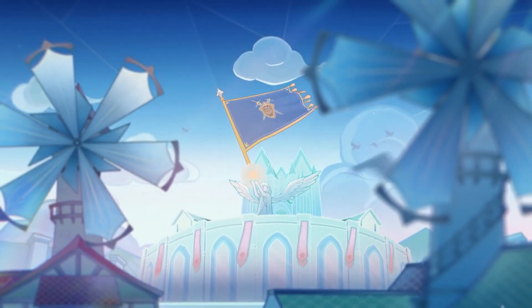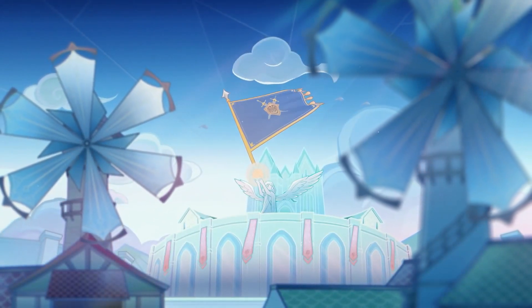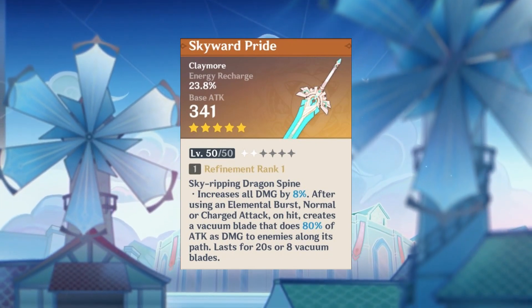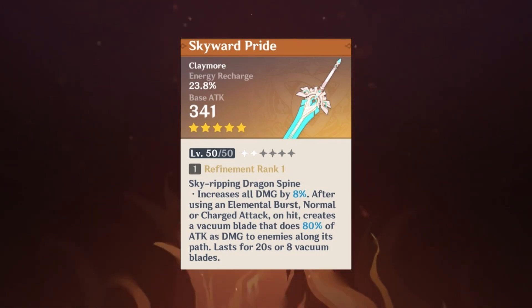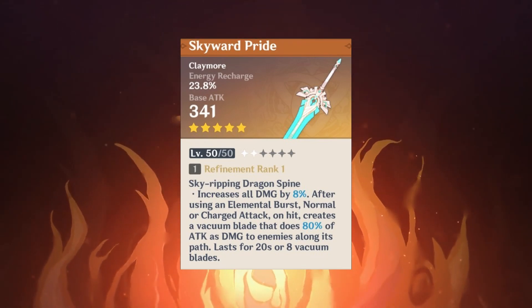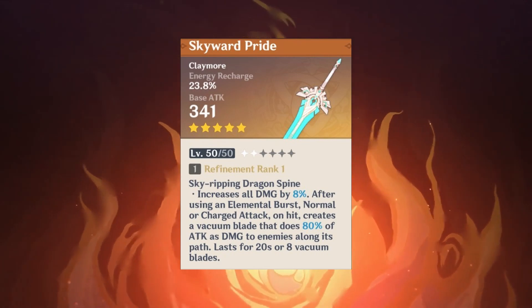Now for number 4 — no pun intended — the Skyward Pride. With very high base attack and energy recharge on the secondary stat, plus the passive which also scales with Eula's attack damage and physical damage, makes this weapon a very good choice for Eula.